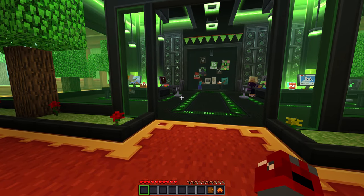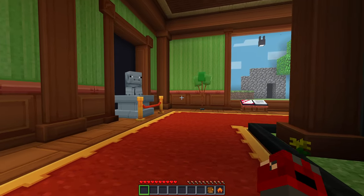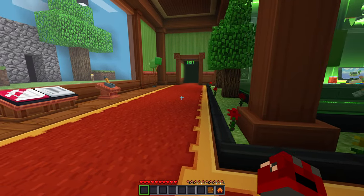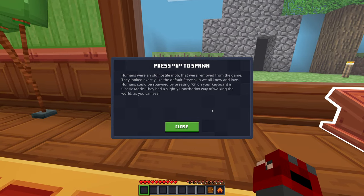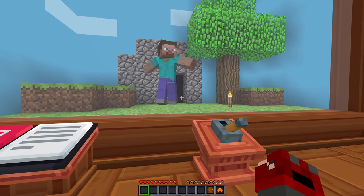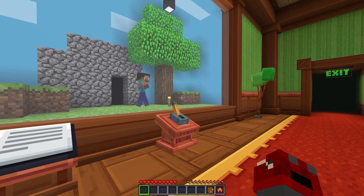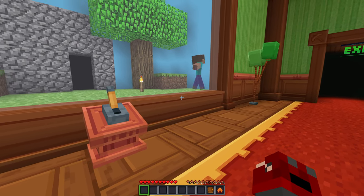We've got a game here that's going to be fun. It's like retro, I love it. Look at the sheep and the pig and everything. So cute. What does this say? For us to cheat to spawn. Humans were an old hostile mob that were removed from the game. They looked exactly like the default Steve skin we all know and love. Humans could be spawned by pressing G on your keyboard in classic mode. Oh, I didn't remember that actually. They had a slightly unorthodox way of walking the world, as you can see. Yeah, let's check it out.